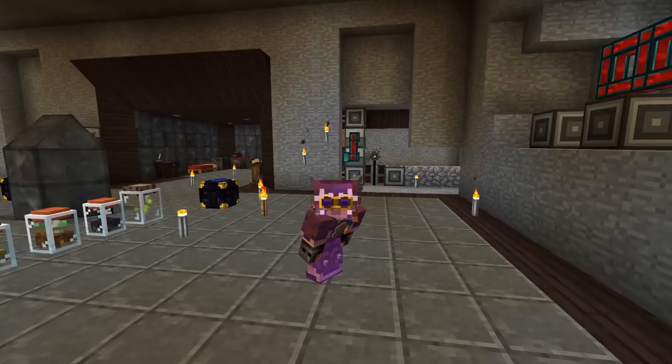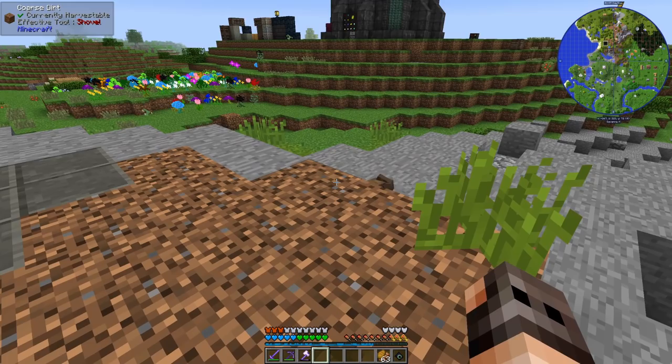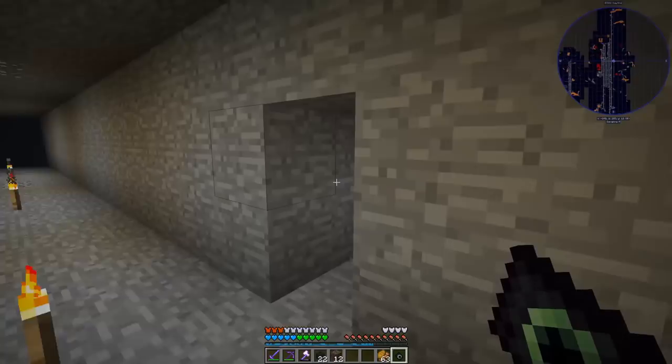Hello everyone and welcome to another episode of MC Eternal. We have our biggest project of the day - a chameleon! He's amazing, look, he changes colors everywhere he goes. Go on the grass, go go! I love him.